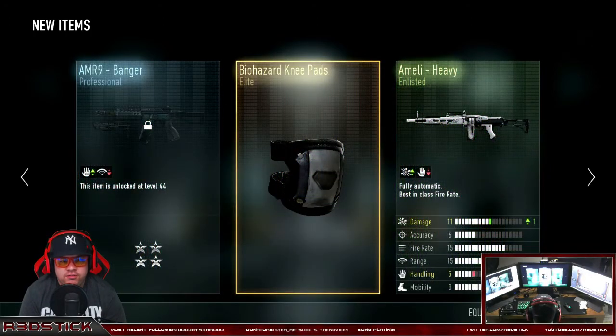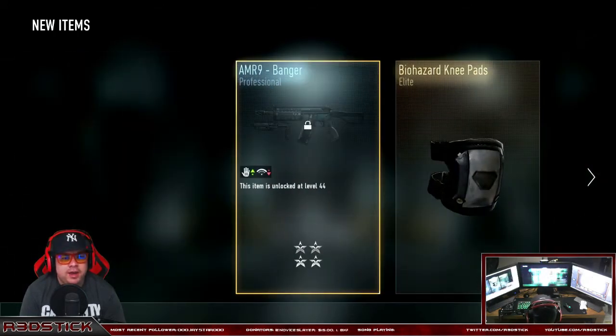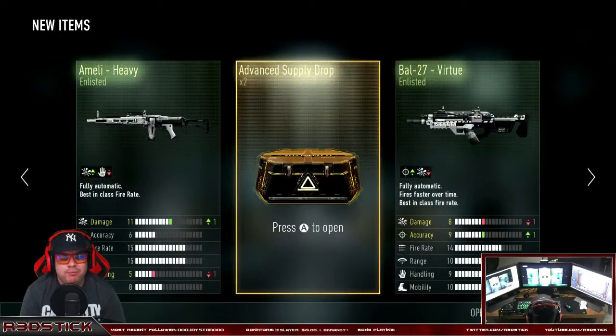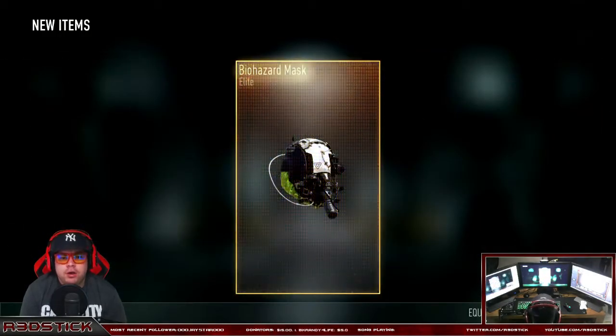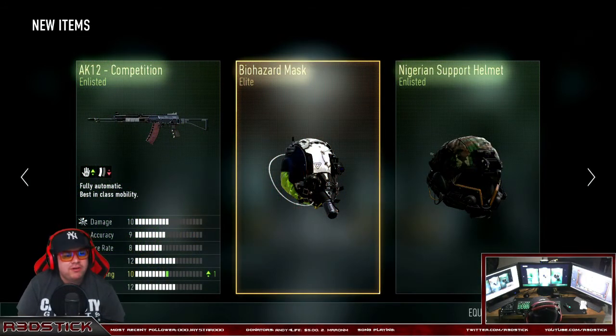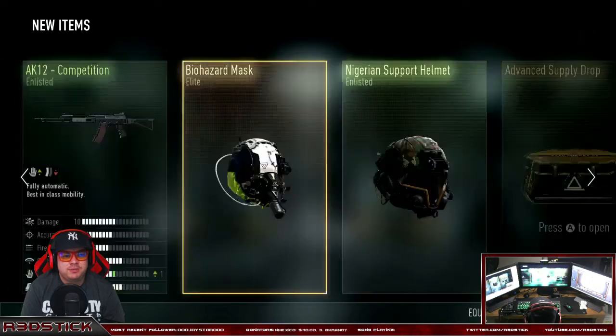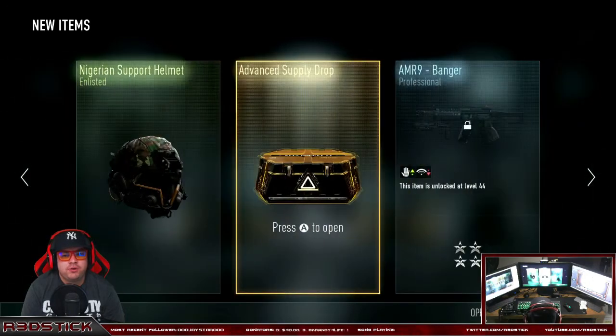Biohazard knee pads — very similar to the Whiteout knee pads — also the AMeli Heavy, already had that, and the AMR9 Banger, whatever. The Biohazard Mask, the AK-12 Competition — I don't know if I'll ever use that. Last advanced supply drop, also the Nigerian Support Helmet — last one, fingers crossed. Please give me something good.